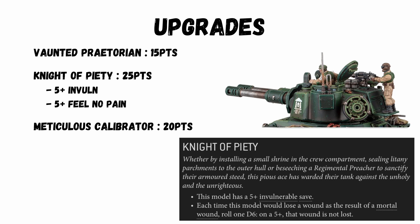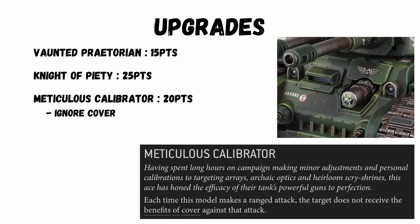Couple that with a 5-point upgrade to give it a +1 to save against damage 1 weapons, and this tank is going nowhere. A Meticulous Calibrator for 20 points lets you ignore cover when shooting — that's always nice.